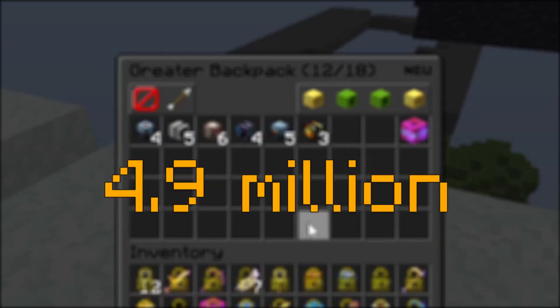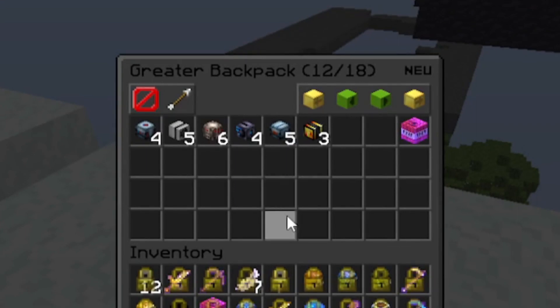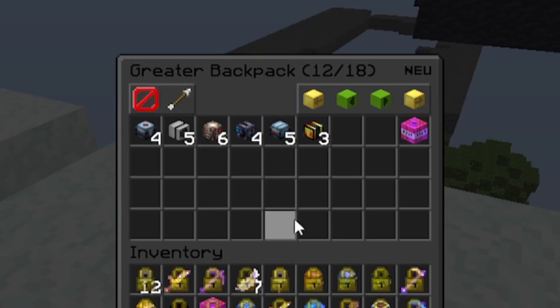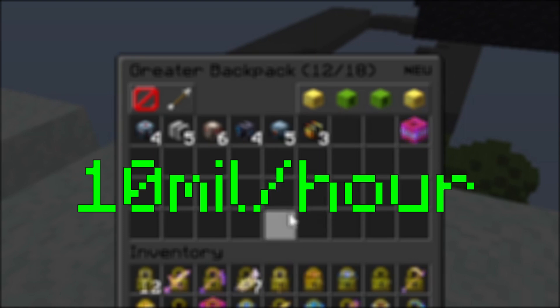So, in conclusion, we made 4.9 million coins from the one trip Magic Find test, which as a result is 9.8 million coins in one hour, and the hour was fairly average to say the least. That's also most likely going to be about 10 million coins an hour after you factor in scavenger.